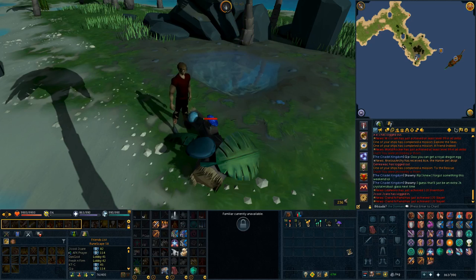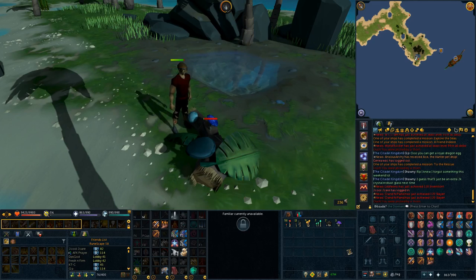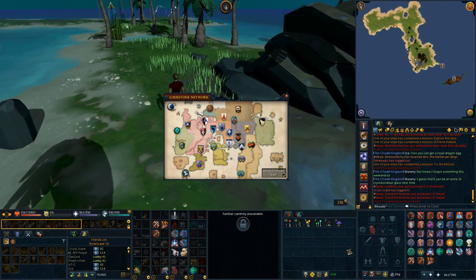One more thing someone left in the comments — thanks Scar10 — if you have an araxite elder spider in a pen and you have the farming totem active for that pen, you get a permanent damage boost against spiders including Araxor. There's a perk you get for having an elder animal in a pen if the totem is active. That sounds pretty good for people who camp Araxor. I think you can get spiders from the Stronghold of Player Safety or Security by killing them for their eggs.